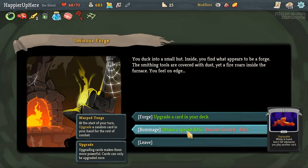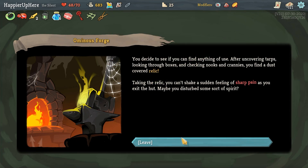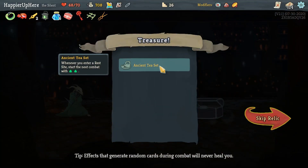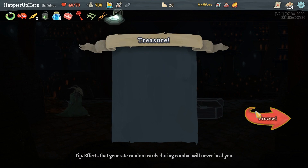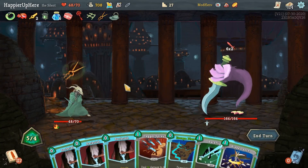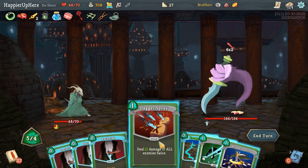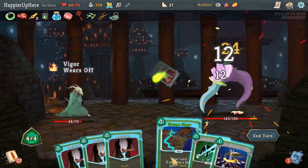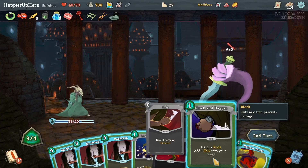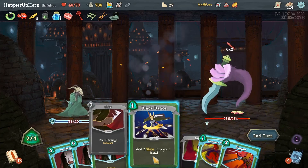Curse number two, as well as a pretty good relic - Warp Tongs: at the start of your turn, upgrade a random card in your hand for the rest of combat. Got Injury too - now I'm getting too many curses. We've got Ancient Tea Set: the next combat starts with two extra energy. Sadly Akabiko is active and I don't have my Weakness Potion anymore. I could do Akabiko Dagger Spray, Escape Plan, Backflip - I don't think there's much I can do unless I draw something great. One short.